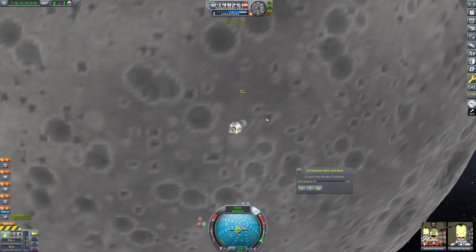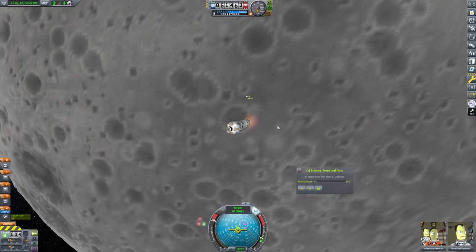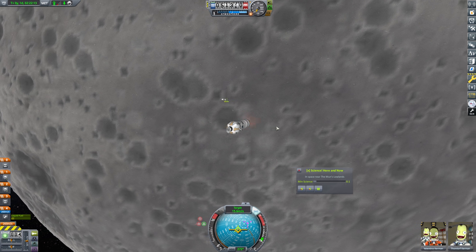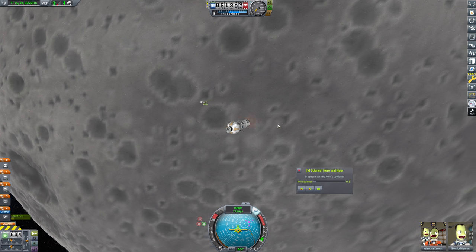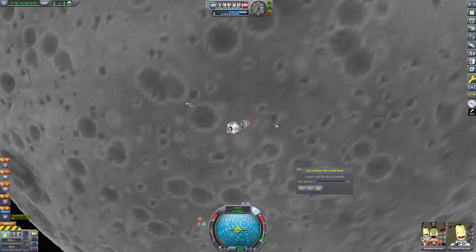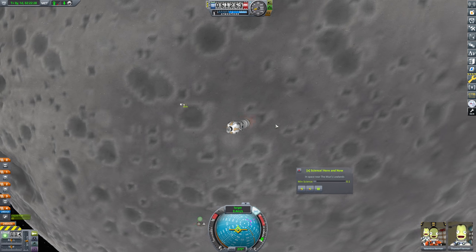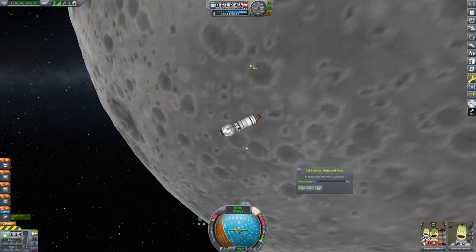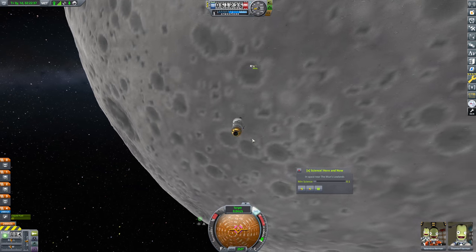The closest approach is supposed to be 0.2 kilometers, so we'll go ahead and start the burn here. And we'll just bring this down to a flat zero, because we are missing a little bit here, so we're going to need to do a bit of a correction. All the way down to zero we go — four meters per second. Perfect. Now we're going to go over towards Target and we'll burn on in.